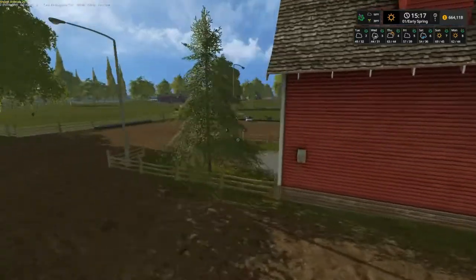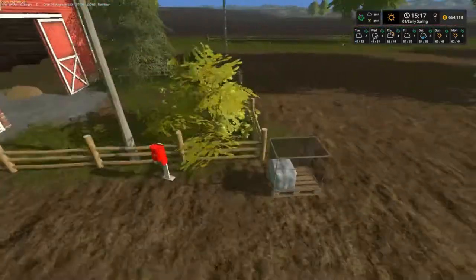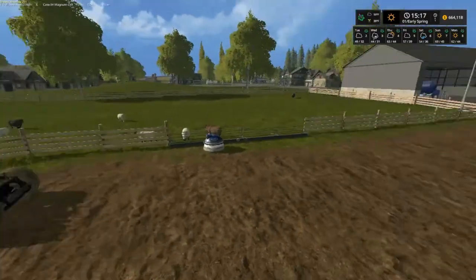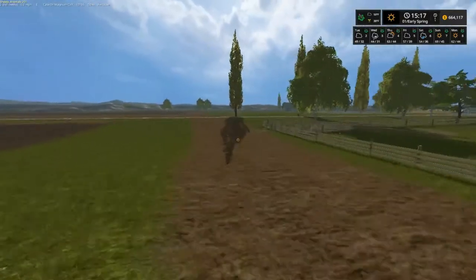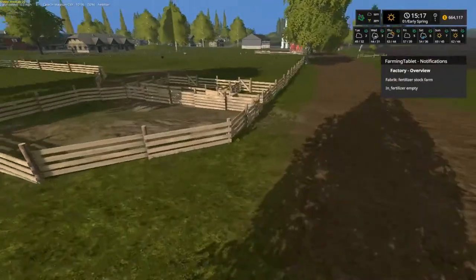We sell straw, silage bales and stuff there. This is our sheep area - we produce wool here. There's the rest of the town over there. And we buy our sheep right here.